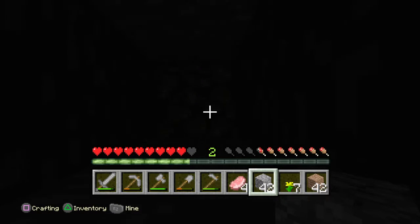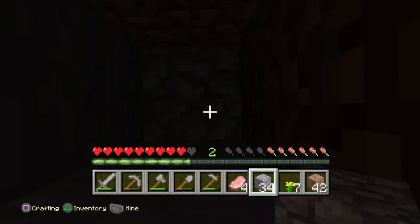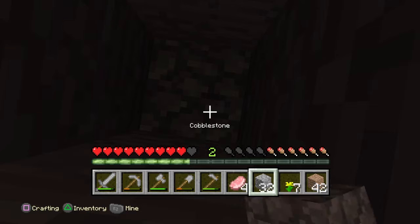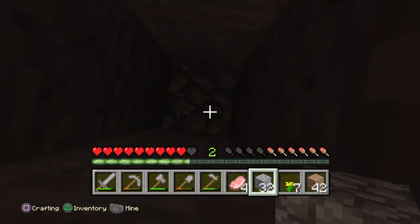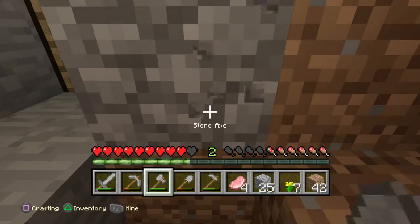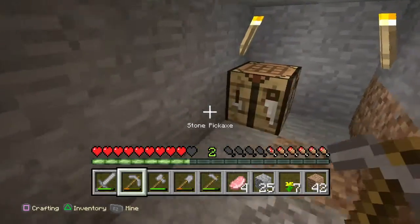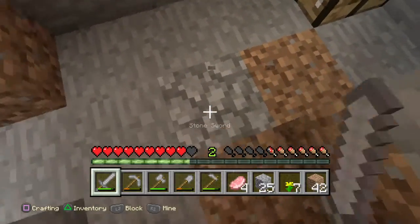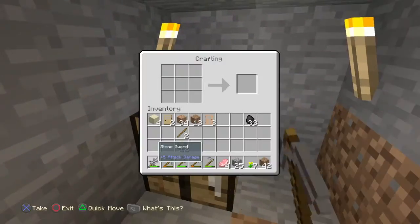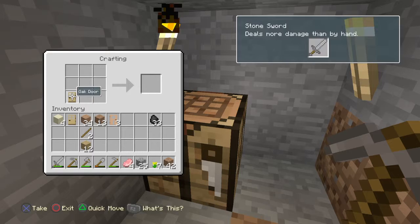Cobblestone is a new block because it's got this stony texture on it. Sorry guys, my microphone had a little spaz out and moved all over the place. Remember, it's R2 to mine, and you can place it. Cobblestone's got this little stony texture — you've got to mine it with a pickaxe. At the crafting table you can change the look of it — these are normal oak doors. There are lots of different blocks in this game.